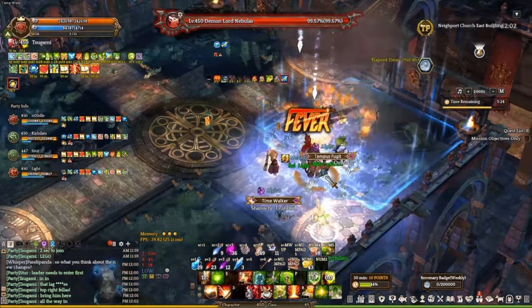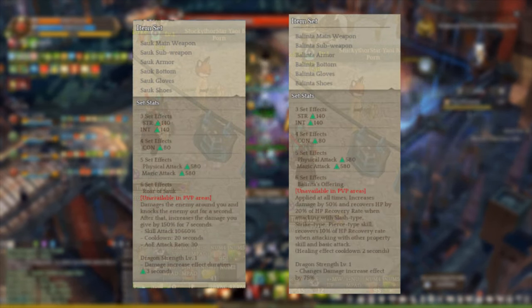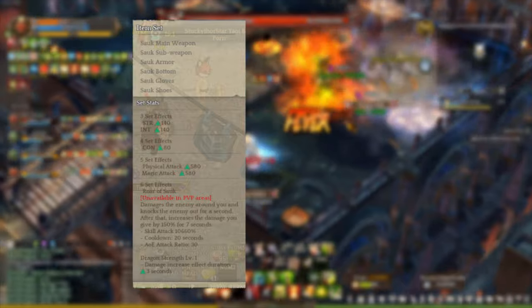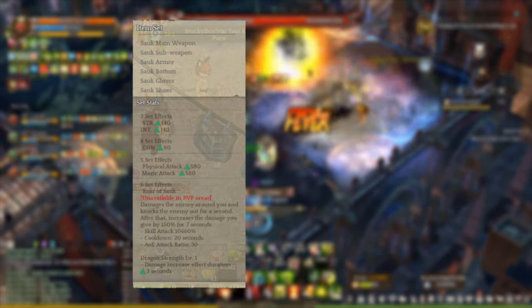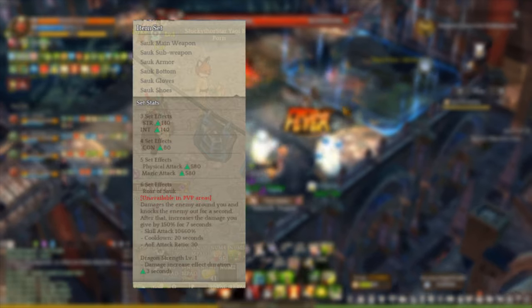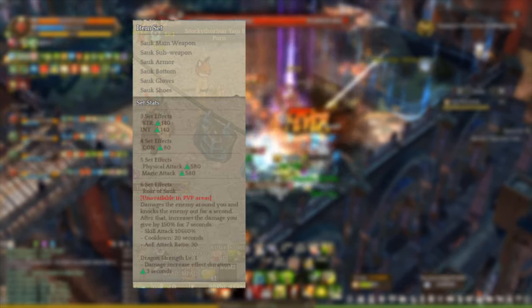Let's take a look at the updated versions of the Salt and Valenta set effects. On my left is going to be the Salt set effect and on my right is going to be the Valenta set effect. Starting off with the Salt set effect, your character is going to get at least 140 Strength, 140 Intelligence with 3 set effects, 80 CON for 4 set effects, and a raw physical and magic attack for 5 set effects.